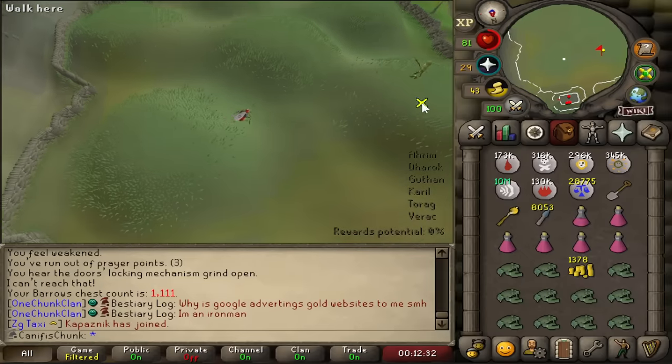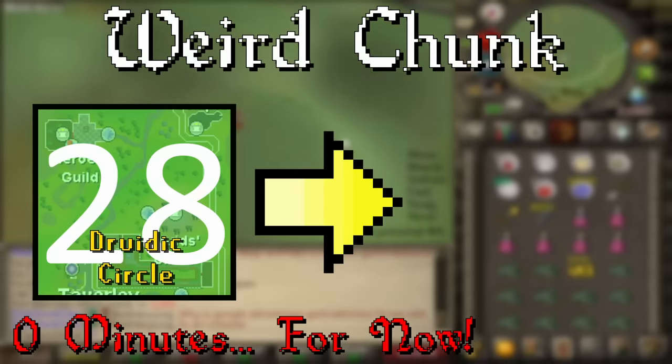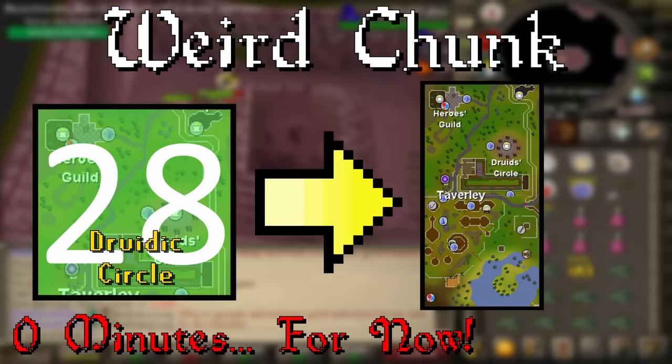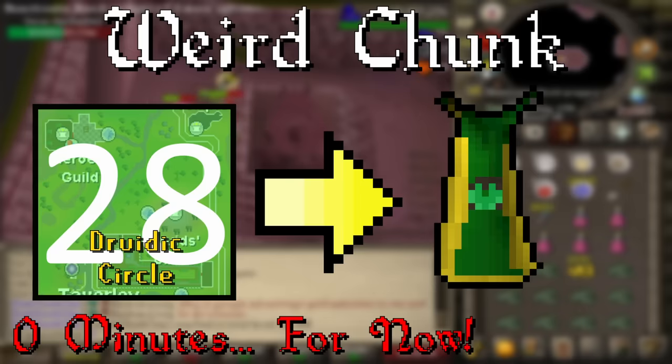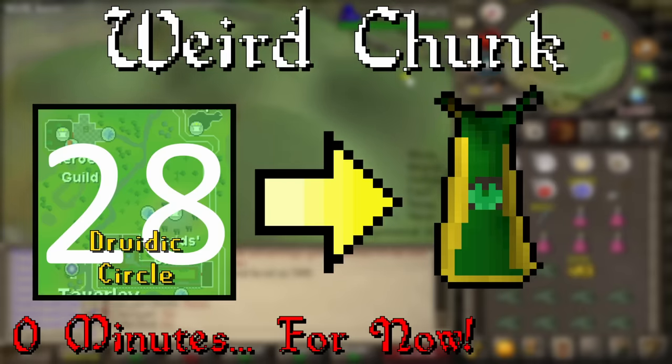Additionally, kind of between categories, we have chunk number 28. There are no unlocks in this one, but it puts us very close to needing 99 Herblore, Mining, and Smithing, because if we hit number 28 and then roll one to the south into that Taverley Dungeon chunk, we'd be on the hook for the Herblore cape — and that's going to be like the worst chunk I can possibly get. So I've got my fingers crossed we don't roll number 28.